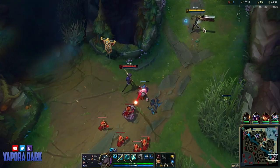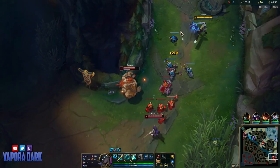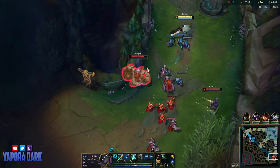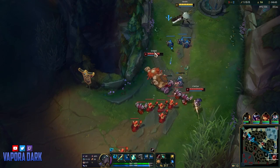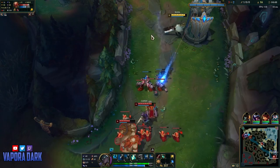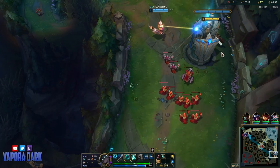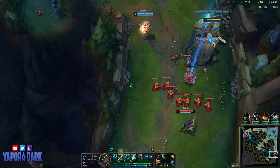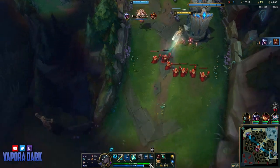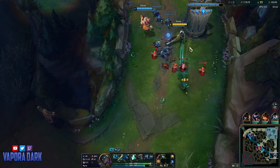Alongside First Strike you'll want to run Magical Footwear, Biscuit Delivery, and Approach Velocity. This last one is especially good on Senna because it ensures you can always chase down enemies slowed by your Q to land that auto for your mist siphon — especially if you've sniped an enemy through minions. For secondary runes I advise running either Legend: Alacrity or Bloodline alongside Cutdown. Senna's base HP is extraordinarily low even for an ADC, which gives her great synergy with Cutdown. You can further abuse this by starting Longsword instead of Doran's Blade in certain matchups to intentionally keep your HP bar as low as possible, knowing your sustain will be enough to keep you safe.